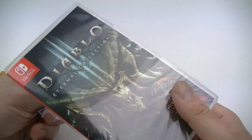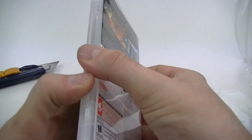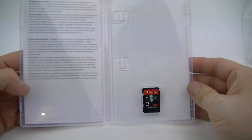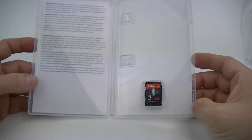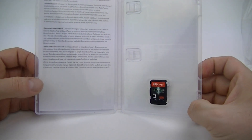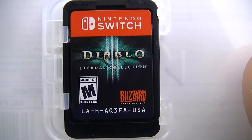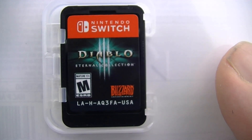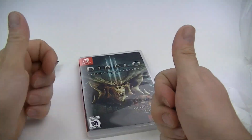I couldn't wait to get my hands on a portable version of Diablo, that's why I paid the price difference. But inside we've got nothing at all — wow, that's a bummer. No flippable artwork, no nothing, no codes. Can't wait to play this game though. The game card looks like this, and that's about it.